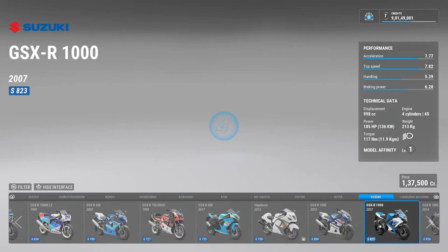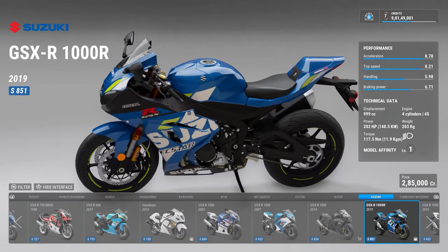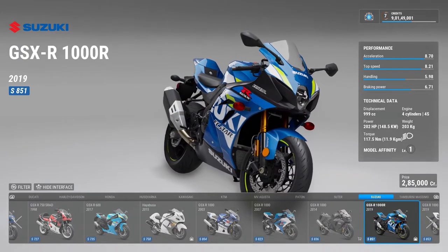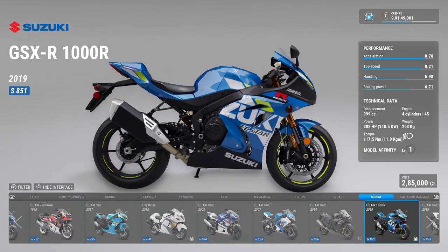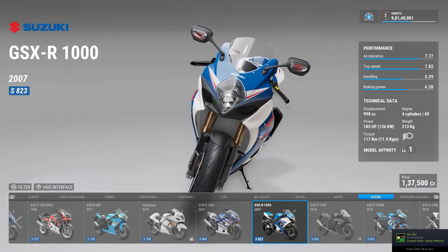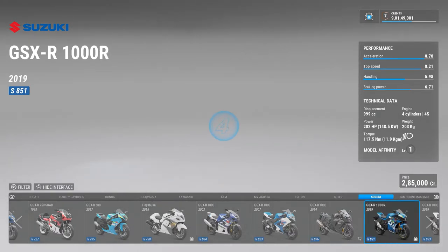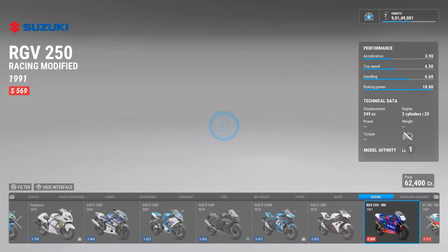Then there's a GSXR 1000 — a K5 engine GSXR — and then the 2019 GSXR, which they completely remodeled. I don't know why, but I like the old GSXRs much more. They have the XSTAR branding, that's the MotoGP branding, which I guess they thought would help. I would take a second-hand 2005, 2007, or even a 2014 GSXR any day over this. Then there's a GSXR 1000R.